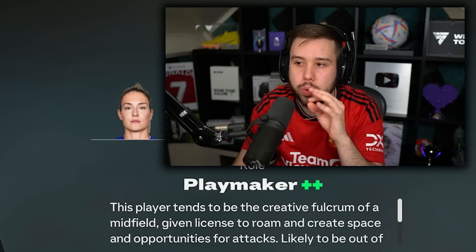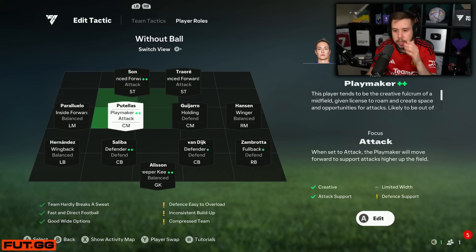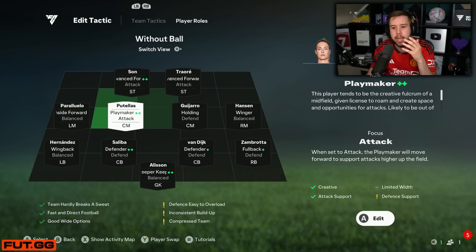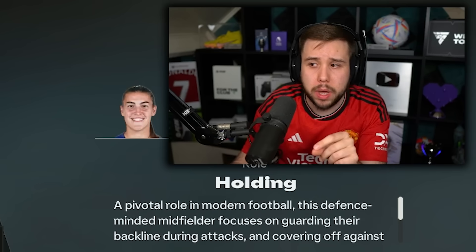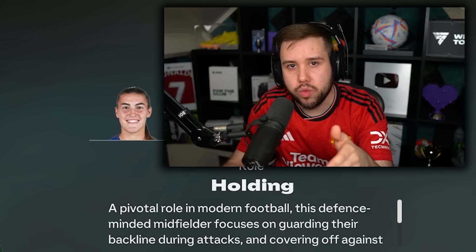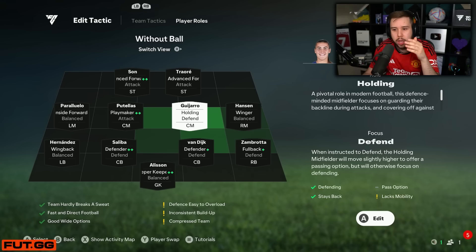The left centre mid is a very unique role because they're going to help you a lot going forward. This is your little cutback pass option — you're going to see them on the edge of the box wide open like 90% of the time. You want a player here that can go forward really well, dribble really well, and has some shooting ability. I'd also recommend a player with long ball base or plus. Sissoko is really popular right now and would be literally perfect in this role. Toram would be really nice as well.